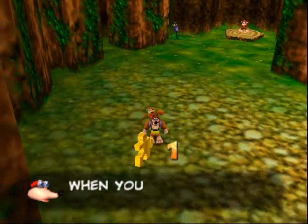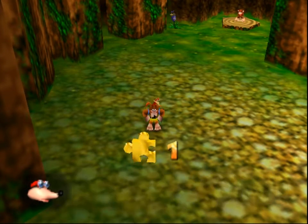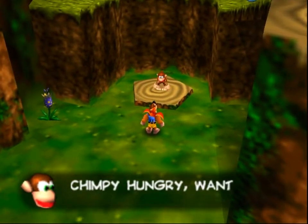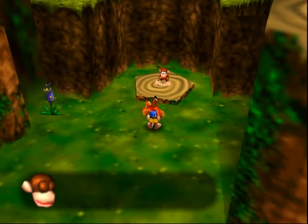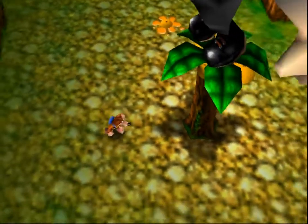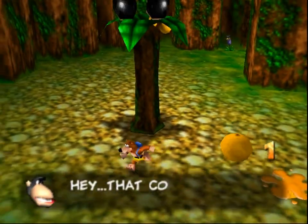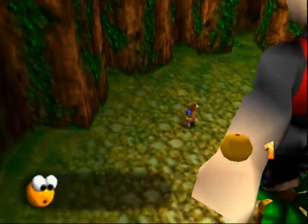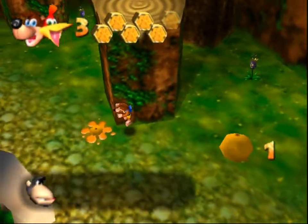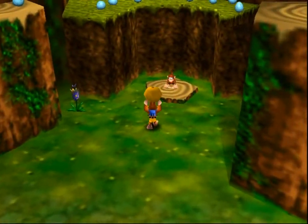Hey look, it's Diddy Kong in the background — the guy just looks like Diddy. When you're ready to leave this world, return to the start area and stand on the exit pad. Chimpy's hungry, wants one orange — feed Chimpy. So I think you go and climb this tree and grab one from there. That's Conga's orange — put it back! Yum, oranges are nice.